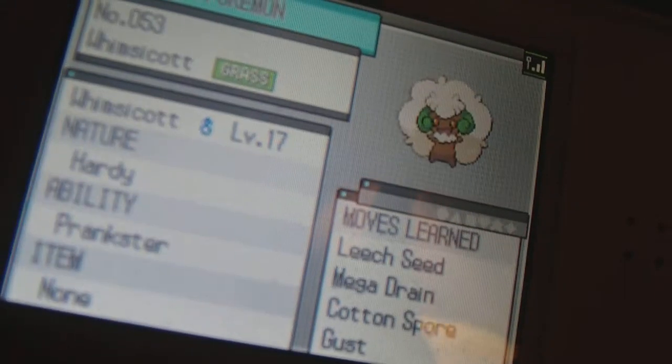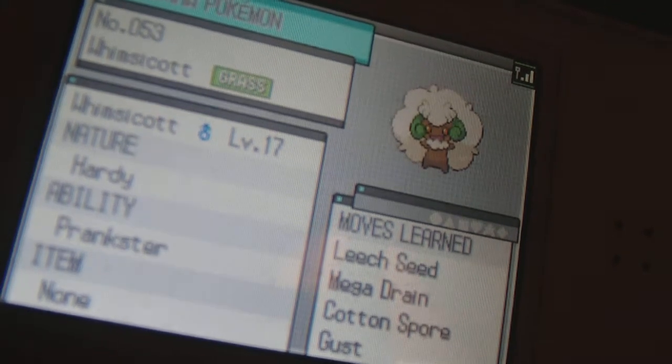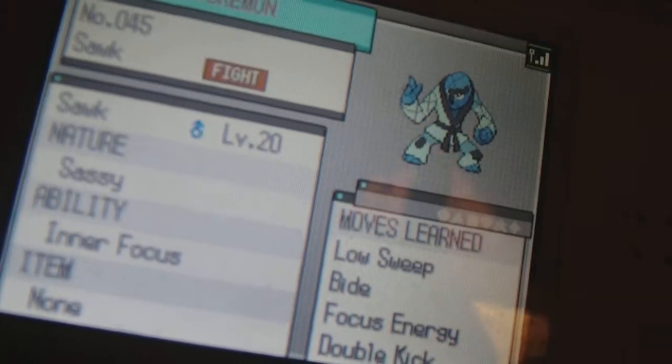I'll show you guys right now: here's the Pansage at level 15, and here's Whimsicott at level 17. It had the Prankster ability, which ups the accuracy of status moves such as Leech Seed and Cotton Spore, so you can see why that was a challenge. Now I'm just gonna get my Sawk out.